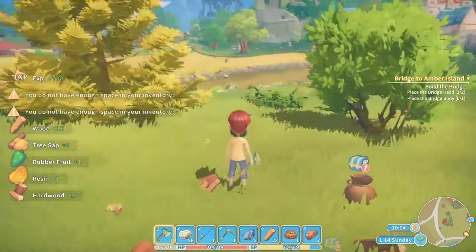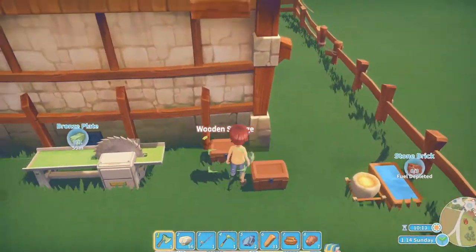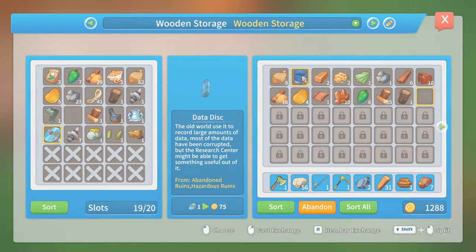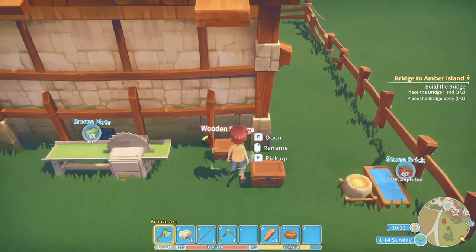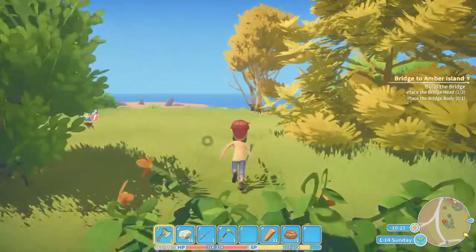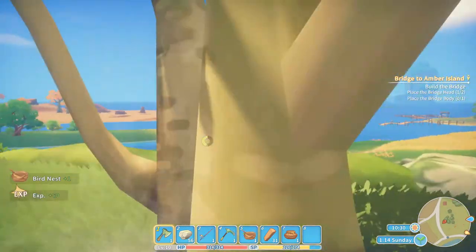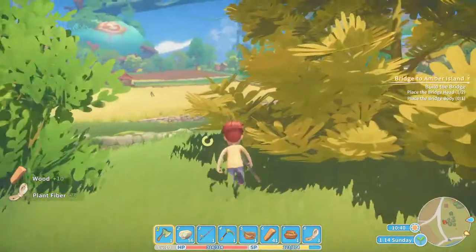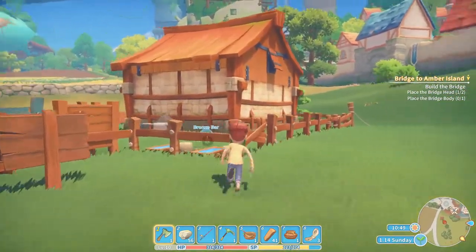Not enough inventory space. Got it, I'll fix it. Give me one more second. Put this and this and this. That's what I needed. Let's see what space there is here. A bird's nest — what's this? What kind of tree? Just chop it to see it. It wasn't big enough. The tree's growing back, nice.